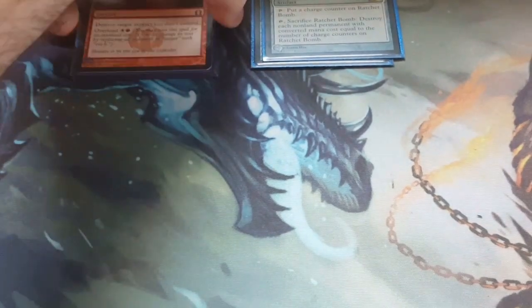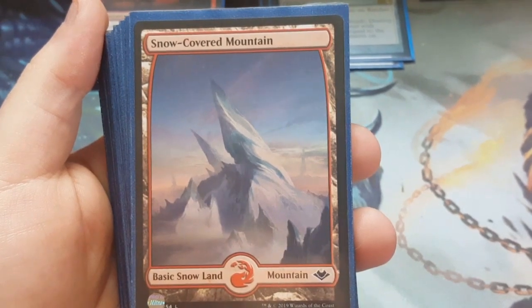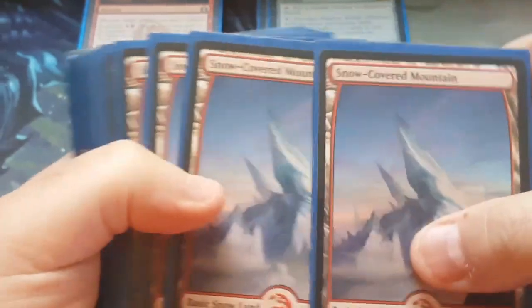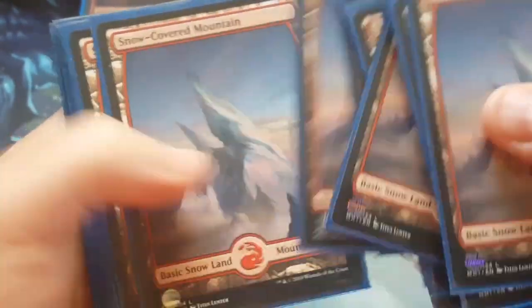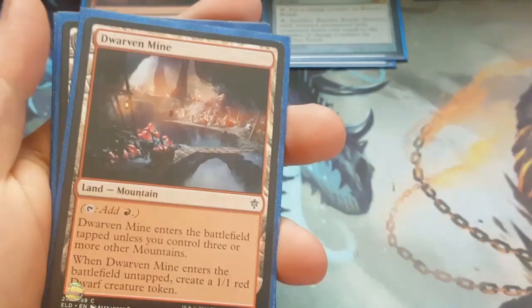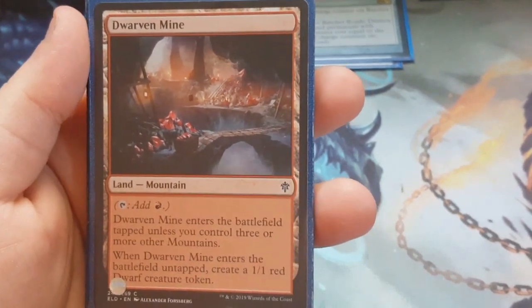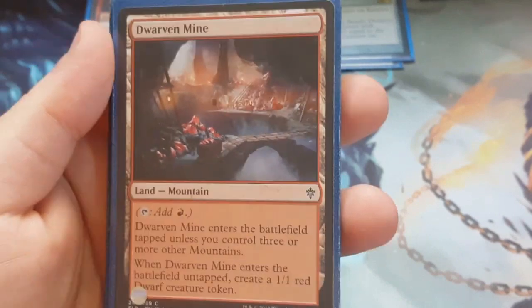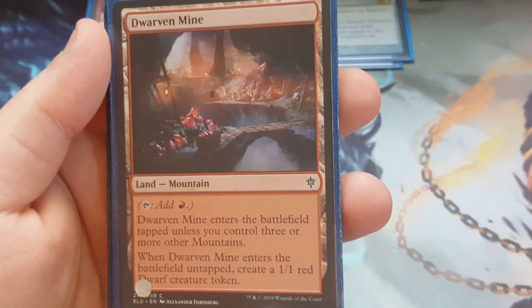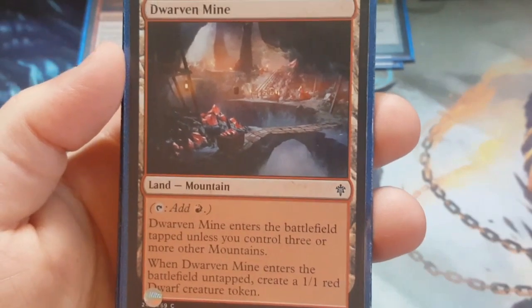As far as the lands go, I'm going to make a change live here. I went ahead and changed out all of the regular basic mountains for snow-covered full-art basic mountains from the Modern Horizons set — I opened enough to get them all into this deck. Now I'm going to take one out live and show you why. Dwarven Mine went in — it counts as a mountain, which is a bonus. It comes into play tapped unless you control three or more mountains. When it comes into play untapped, you can put a 1/1 red creature token into play. Fits Purphoros very well.